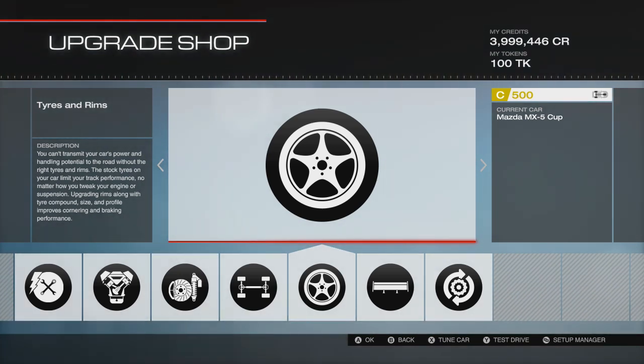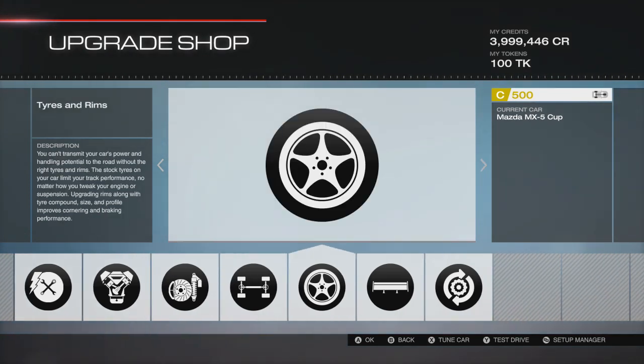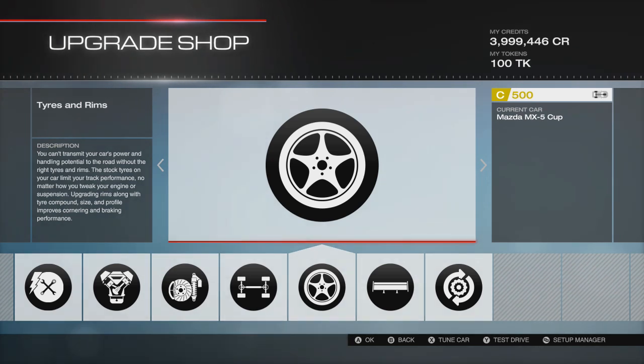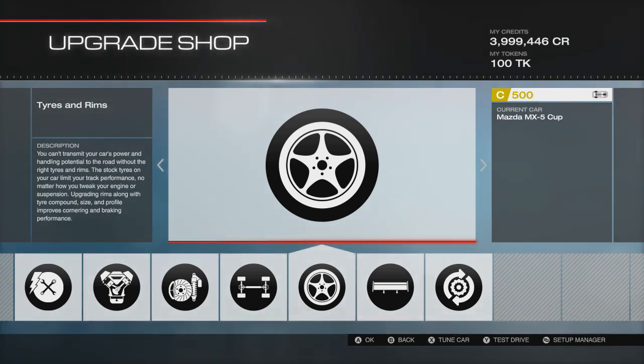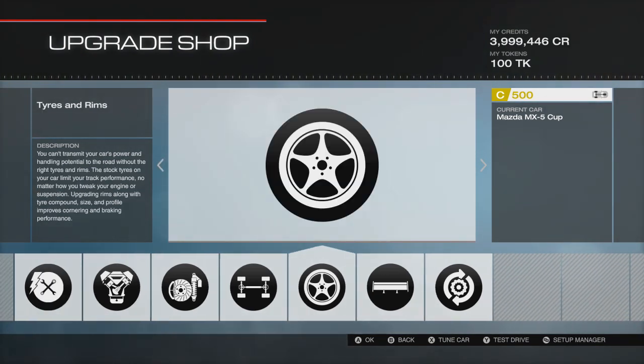I did originally try this build without the aero, and it handled pretty damn well — didn't really need aero, had good acceleration and everything. But I just felt in some of the faster sweeping corners it lost a little bit. So I tried it with the aero and it turned out to be a better car overall, hence I've left the aero on.